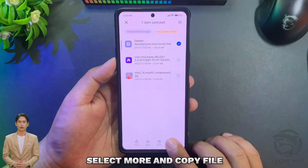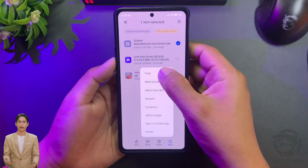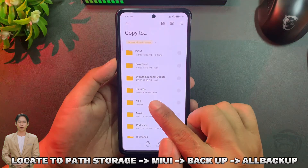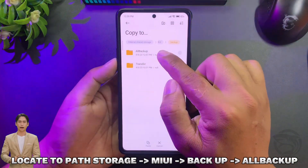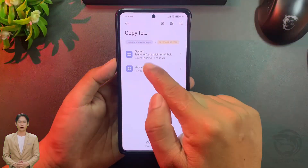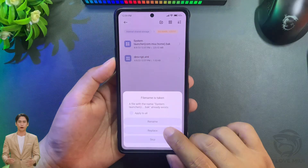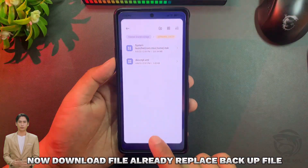Press and hold the file, then go back to the folder. Select More and choose Copy File. Navigate to the path: Storage → MIUI Backup → All Backup. Enter the folder, then enter the Backup System Launcher folder. Paste the file into this folder and choose Replace. The download file is now ready and the backup file has been replaced.